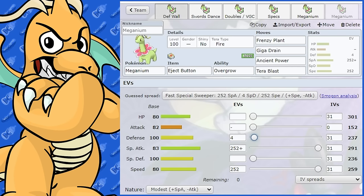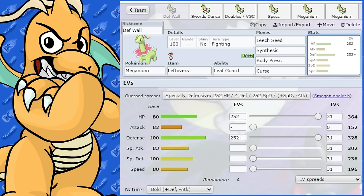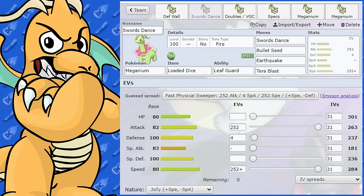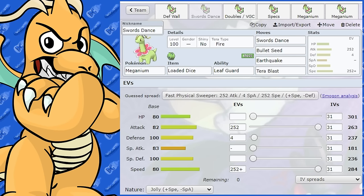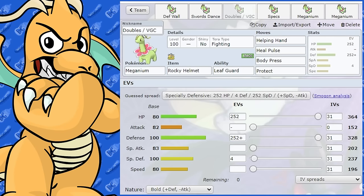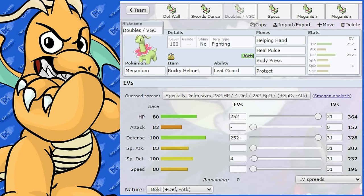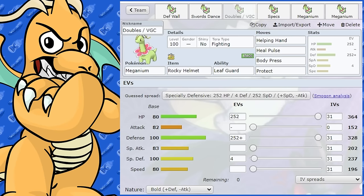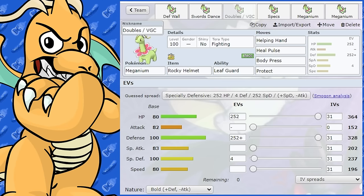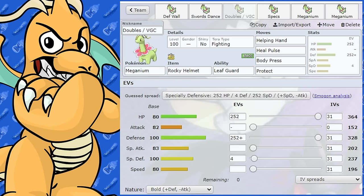I think that's going to be it for Meganium. I don't see a lot of people using it, but I like to do every sort of Pokemon and explore them. I feel like it could make a nice defensive wall for sure, and it's not a bad sweeper with Swords Dance in lower usage rule sets. The doubles support set is probably my favorite — it's a nice defensive support Pokemon. Tell me what you think if you try Meganium out. Next Thursday we'll have Gen 3: Blaziken, Swampert, Sceptile and those ones. Hope you enjoyed — drop a like and a comment below and I'll catch you next time. Peace out.